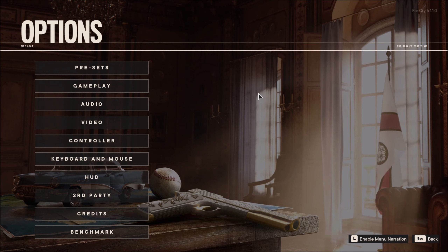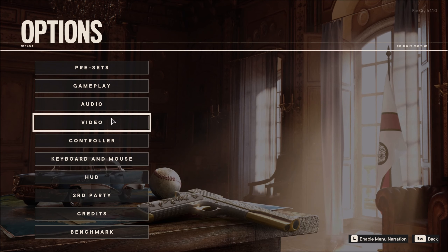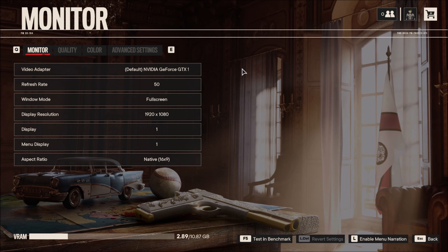I have a 1080 Ti and i5-9600k — everything is stock, none of them is overclocked. So I think we can just do a quick benching of low, medium, high, ultra on full HD and then we're gonna move up to 1440p.